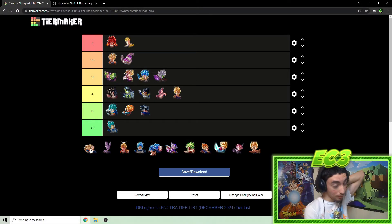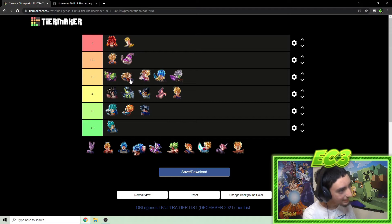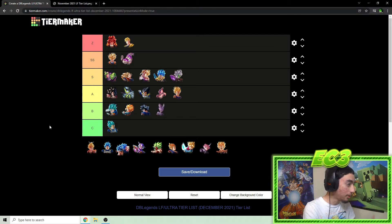LF Super Saiyan 3 Goku — I definitely don't think he's Z tier now. Mono purple being dominant is a bad matchup for him since he has type disadvantage. He can only go type neutral for 10 counts on his main ability, once per match. He takes a little to ramp up. He's still a good unit but he's aged a bit in this meta. He can potentially be a solid counter against Ultra Gogeta if you catch him with the ultimate after building buffs, but it's very situational.